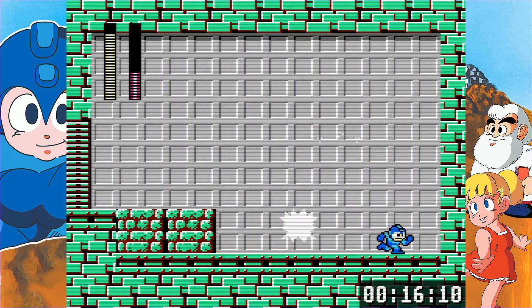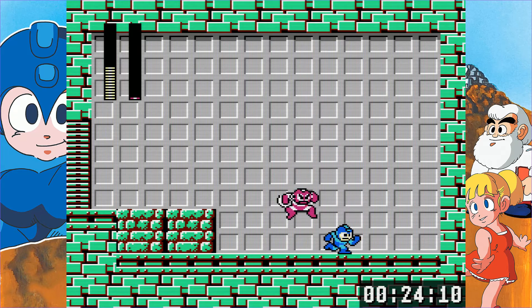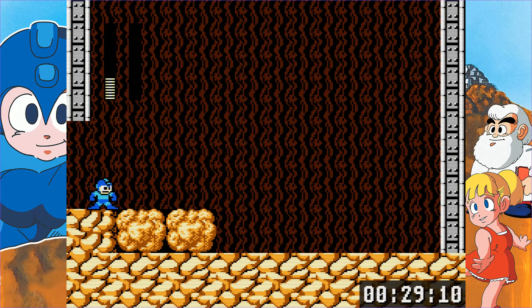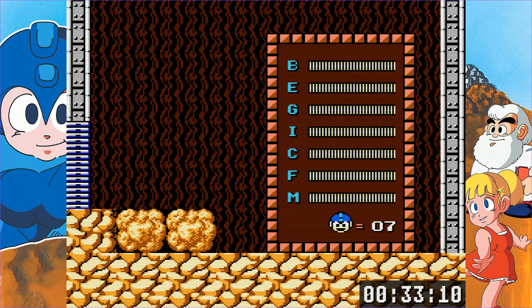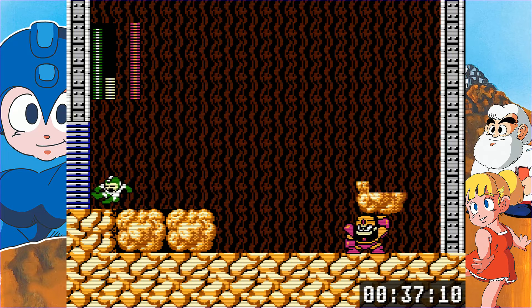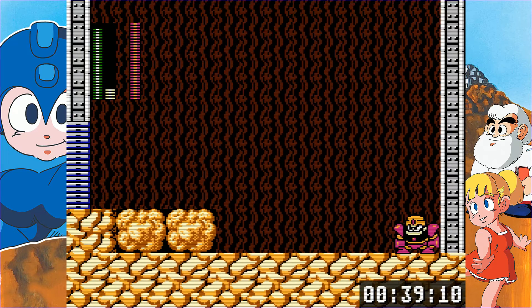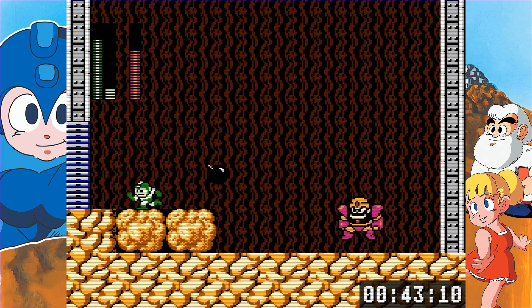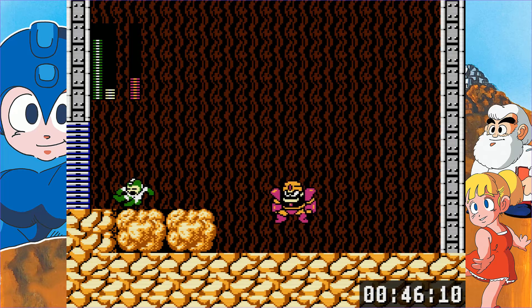Cut Man is weak to the Super Arm, and both of those blocks will kill him, but he's easy enough to fight with your buster — just keep your distance and spray him down. Guts Man is weak to the Hyper Bomb. The bomb blast radius is roughly one Mega Man away from its center — that's a unit of measurement now. Keep your distance from Guts Man because the blocks he throws explode into a spray, and by keeping away you can try to jump over the last bit of it.